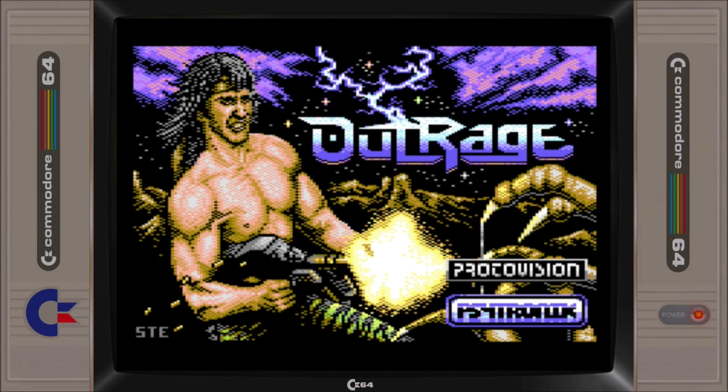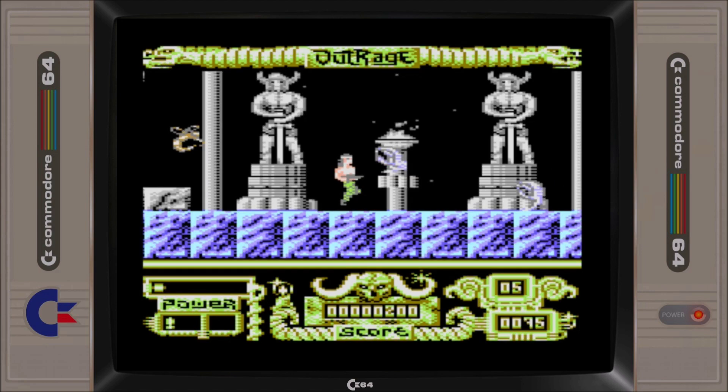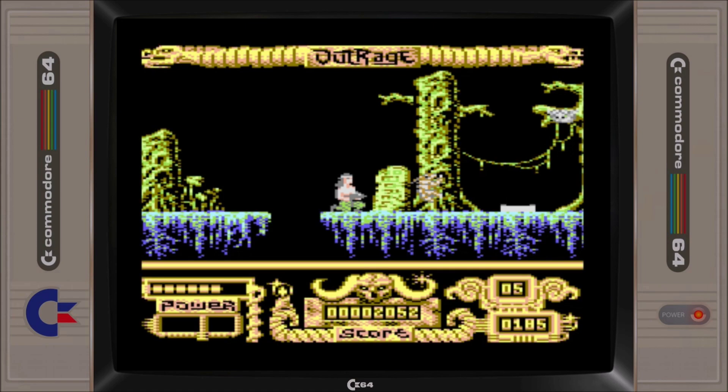A game that is 30 years in the making, Outrage is expected to get a full release via Protovision and Cytronic Software in the next month or so. The game was set for commercial release in the early 90s, when the original publisher pulled out of the C64 market. After many years passing, Protovision secured the distribution rights to Outrage, but its release has been delayed for a very long time as the game needed further refinement to get it ready for commercial release, and resources to undertake this work without full access to the source code has been limited ever since. Development work has finally been completed and the game is now ready for release.